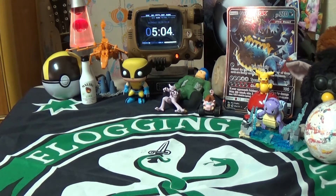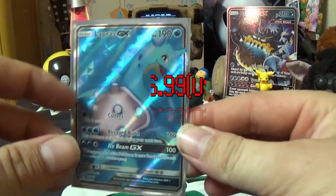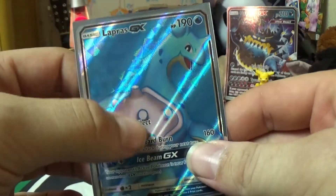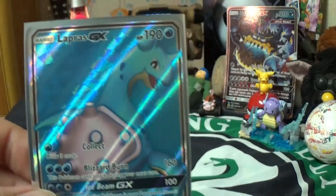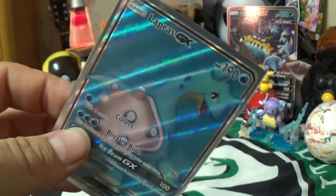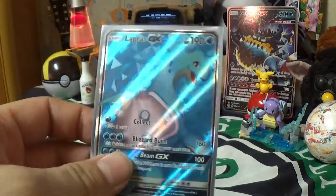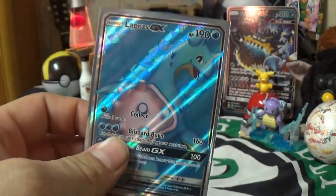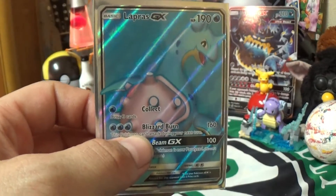Next up we have a full art hollow Lapras GX. It's actually textured — you can't see the texture well through the sleeve, which is also why I got it in the sleeve, to protect that texture. It's beautiful — look at that hollow shine. Just look at it. So crazy.